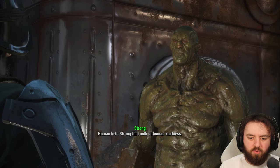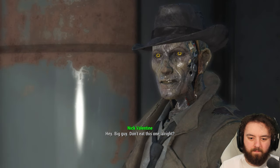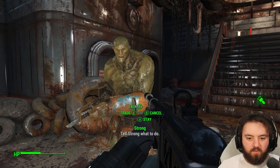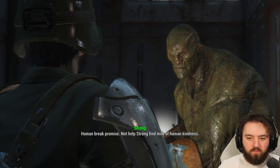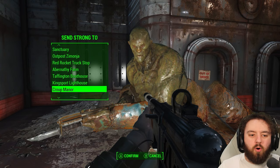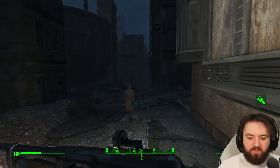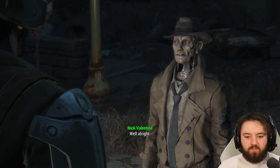'You must help Strong find milk of humankind.' Nick says: 'Don't eat this one, alright?' 'Roboman not tell Strong what to do.' I told Strong what to do, giving him a second — then dismissing him to Starlight. Where's Nick? Nick, you're staying with me. Just wanted to make sure I could send Strong there. Valentine, time to hit the road. Let's head out. I really do like Nick — for conversation he's cool, and he's had some wonderful one-liners. I'm sure loads of people just take one particular companion and carry on from that.